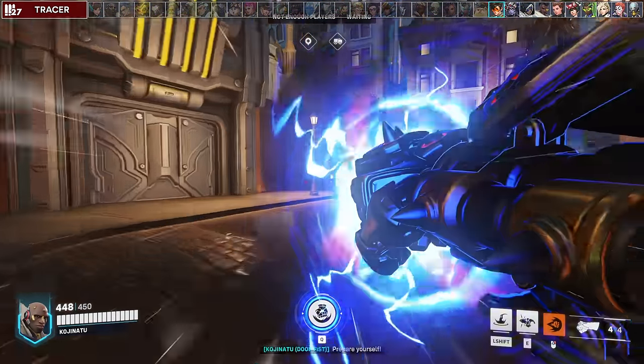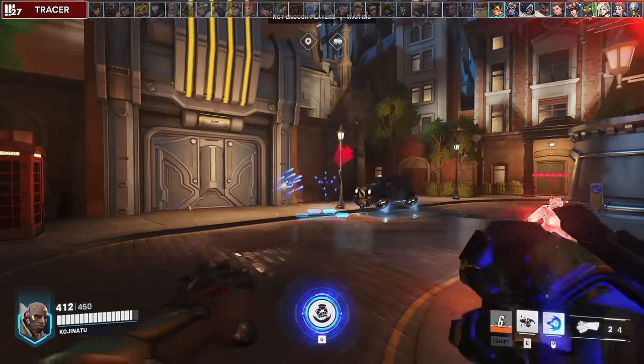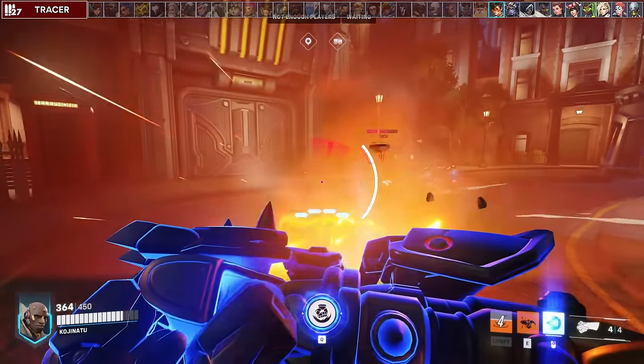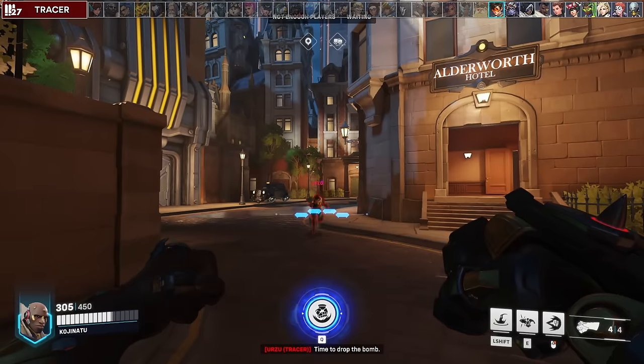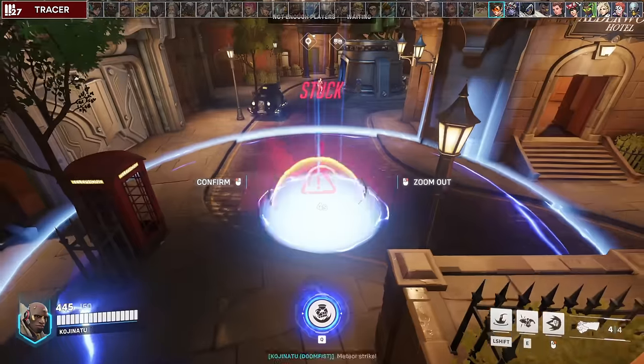Against Tracer, it's hard to land your punch or primary fires consistently, so you can pressure her with your slam since it has a large area and does enough damage to force her to look for healing. You can charge your block off of a missed pulse bomb on the ground, and if she's sticking you while you're blocking, save your ult to escape.